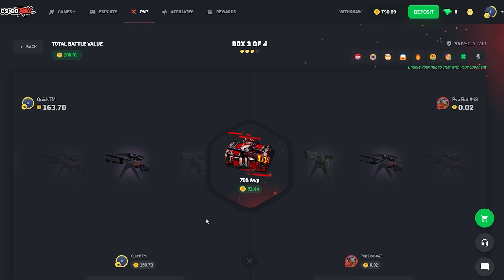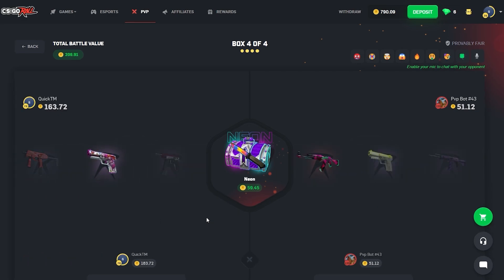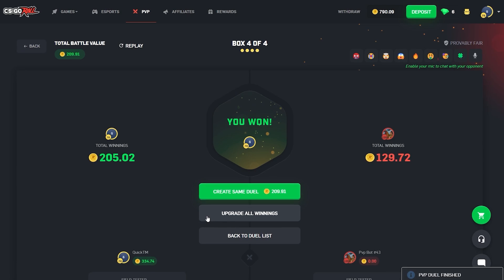Here comes the 70% — all we're missing. It seems like skins in general have dropped so much over the past two weeks. Neon — okay, how much is that? 41 to 78, taking home a win. Not winning a huge amount but we'll happily take it — a win is a win. Let's move on to some more battles.